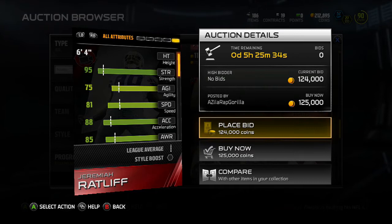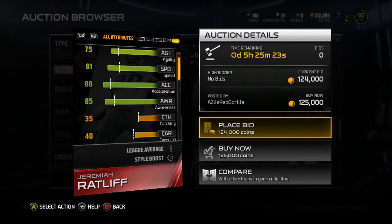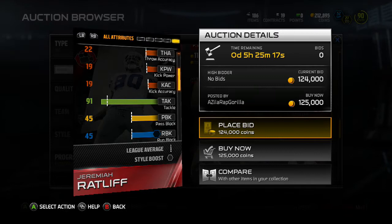He's 6'4" with 95 strength. He ain't too fast, but he's a D-tackle so he probably weighs around 300 pounds. Did you guys see the combine? There were some old linemen running receiver times, which I found crazy. His tackle rating is 91 — that's okay.